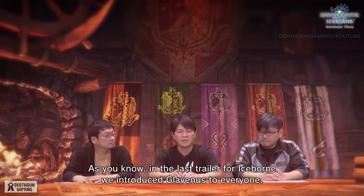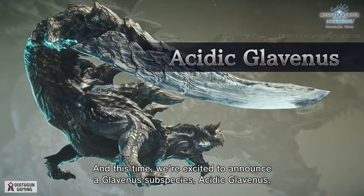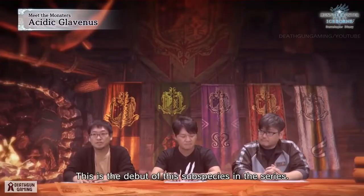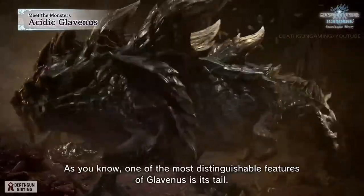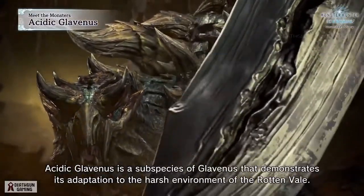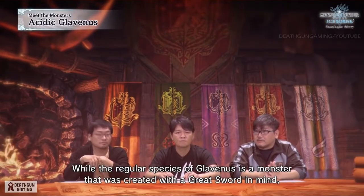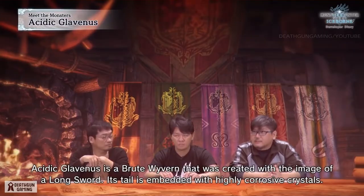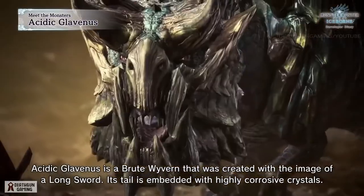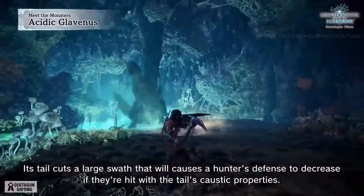In the last Iceborne trailer we introduced Glavenus, and this time we're excited to announce a Glavenus subspecies: Acidic Glavenus. This is the debut of this subspecies in the series. While the regular Glavenus was created with a greatsword in mind, Acidic Glavenus is a brute wyvern created with the image of a longsword. Its tail is embedded with highly corrosive crystals, and its tail cuts a large swath that will cause a hunter's defense to decrease if they're hit by the tail's caustic properties.